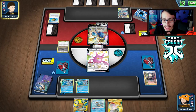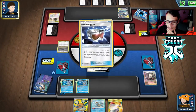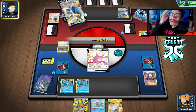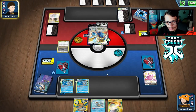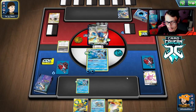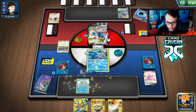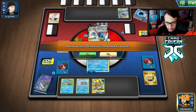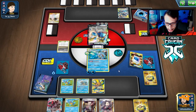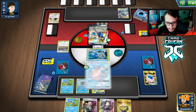Metal Goggles means we have to commit a lot of energy but we have enough. Rocket Splash — Full Metal Wall won't affect us, and we get rid of our energy after anyway. We top deck Quick Ball, get another Squirtle. We play Dedenne, get Blast, and Marnie — decent hand. We do Powerful Squall but get no energy off it — tough.